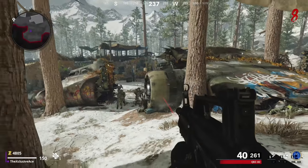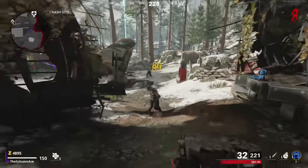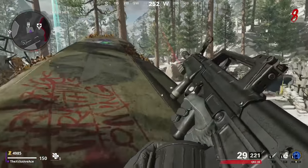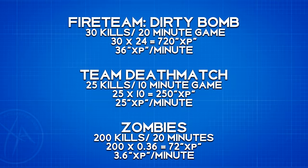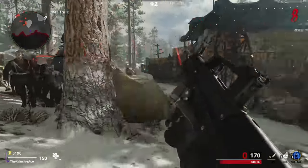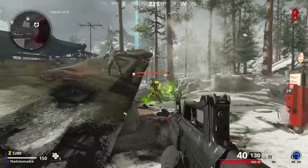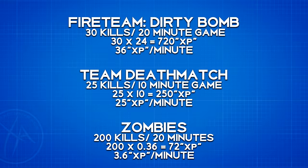For zombies, I started at round one and set a timer for 20 minutes to equalize with fireteam dirty bomb, and I tracked how many gun kills I could get. It turned out to be almost exactly 200 zombies, and when we do the math it is laughably low — just 3.6 XP per minute. Even if you start at round 10 and have more zombies to kill, your earn rate still won't be close to team deathmatch. Fireteam dirty bomb is absolutely the most effective mode for leveling guns fastest — about 44% higher weapon XP earn rate compared to team deathmatch.